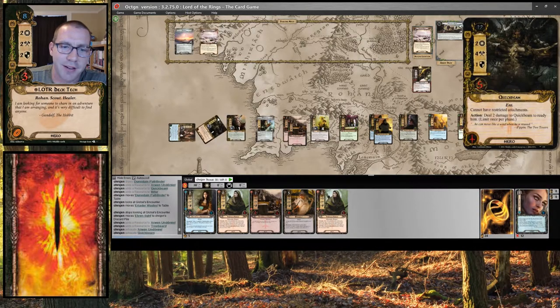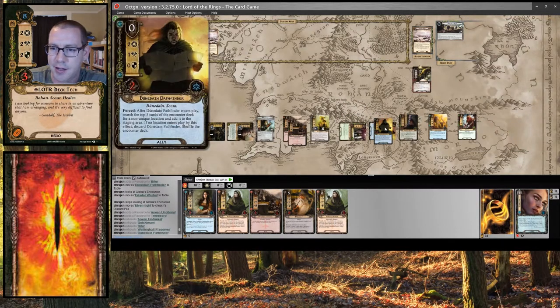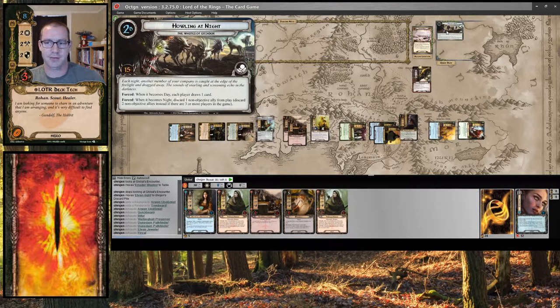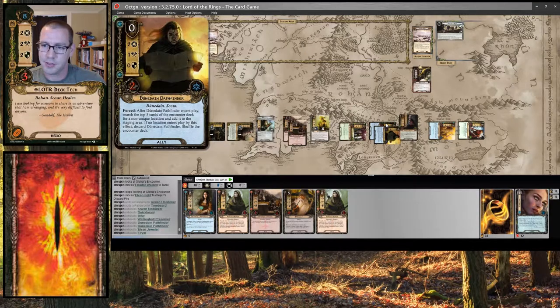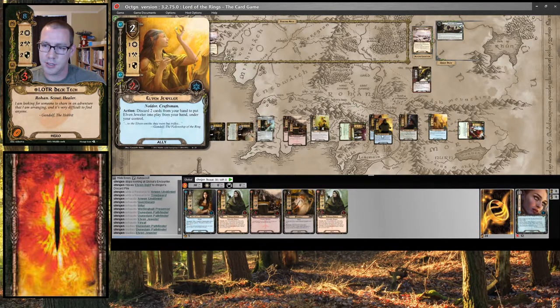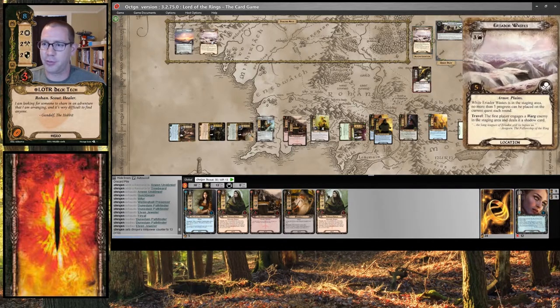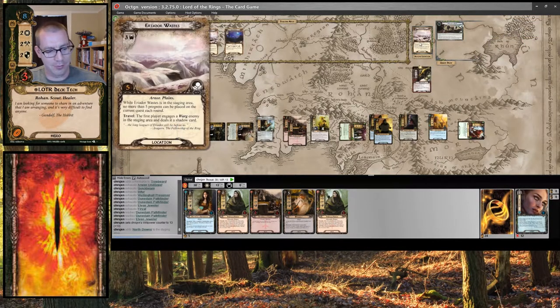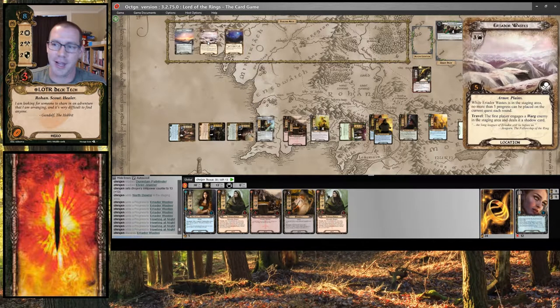Questing: 3, 4, 5, 6, 7, 10, 14, 15, 18. This is not going to be enough to clear this out. Actually, it's overkill — so I'll send 13, because there's only 3 in the staging area and I can only make 5 progress. Reveal North Downs — so 4 in staging. 4 means I make 1, 2, 3, 4, 5, and 1, 2, 3, 4 progress. Cannot travel to Eriador Wastes, so I must travel to North Downs just to get that threat out of the staging area. I have no enemies to deal with.